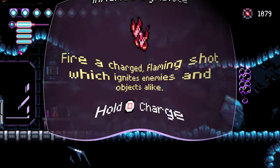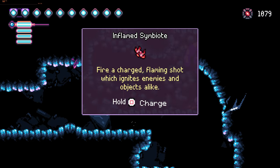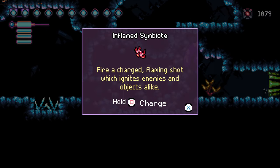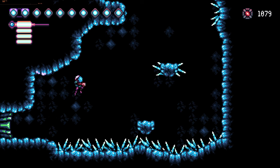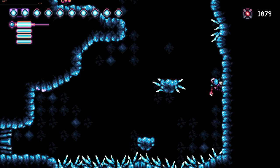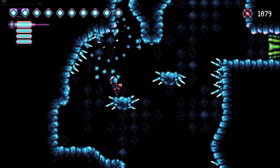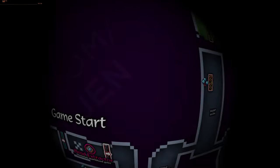How to get the final symbiote in the game — the final weapon upgrade that you've probably been missing for a while and didn't know how to get. From the starting room of the game, make your way down to the bottom corner, break through the wall if you haven't already done so, and hop your way up to this room here.